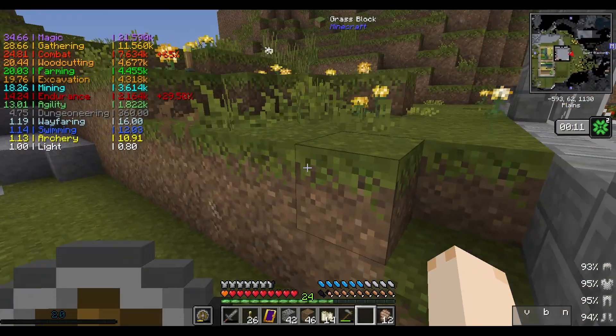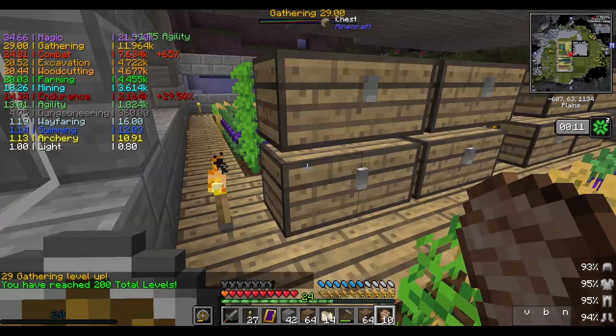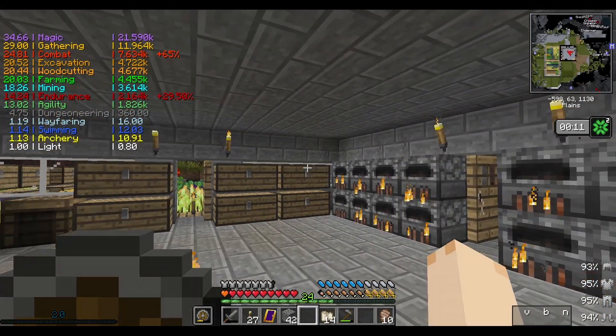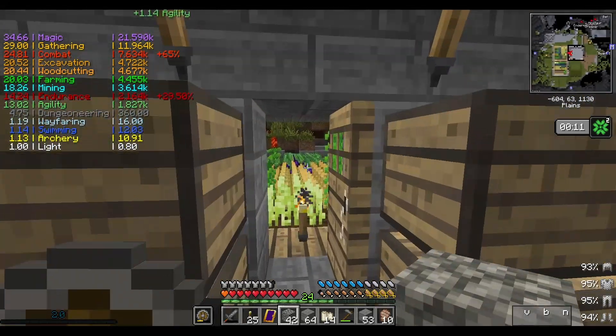I guess over here is where I'll actually plot out my storage. I'm gonna accidentally dig underneath my house. You've reached 200 total levels. More dirt for the dirt box. I need so much stuff cooked. During the day I also wanted to get to the flower patch to get some pretty flowers for my magic stuff.